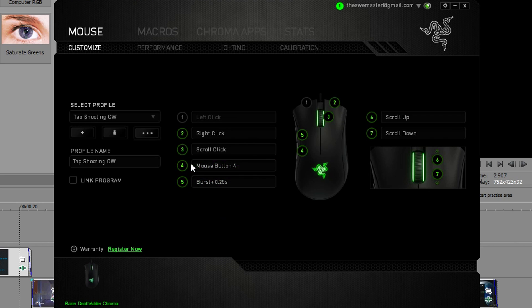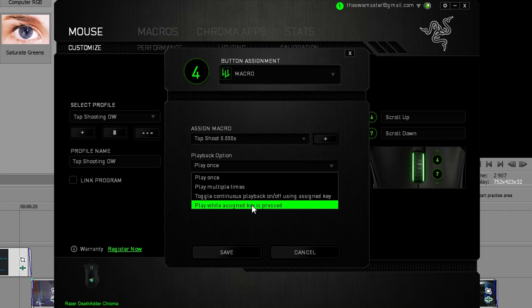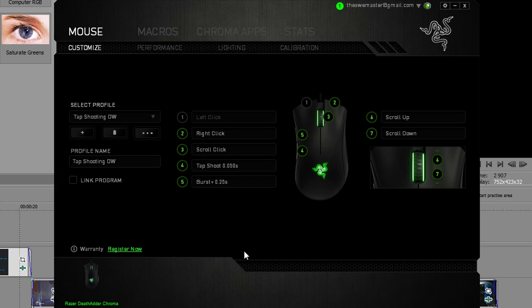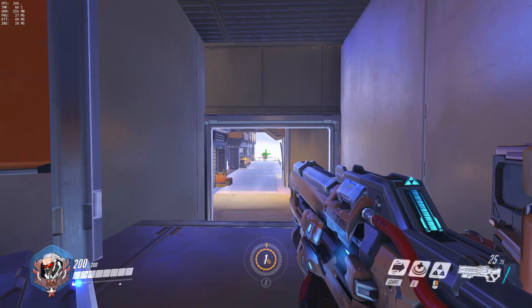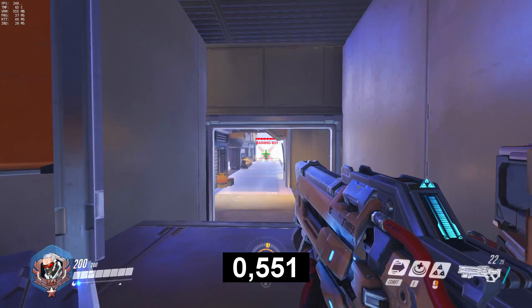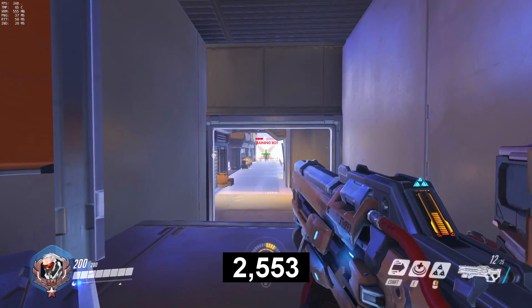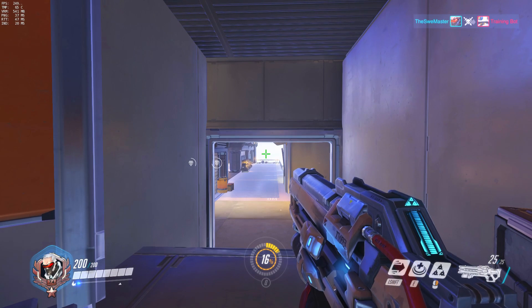For testing this, I used Razer Synapse's macro feature on my mouse, with different delays between shots and bursts. I started a game in the training area, where I lined up at a corner and shot 25 bullets into a target dummy at a distance, to make sure that every bullet was fired accurately and to measure how fast I shot.